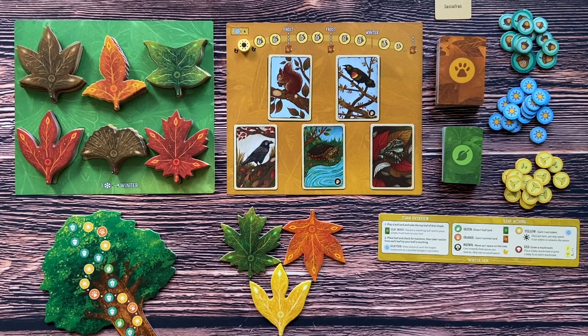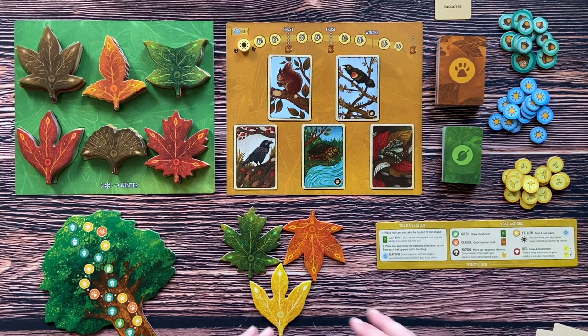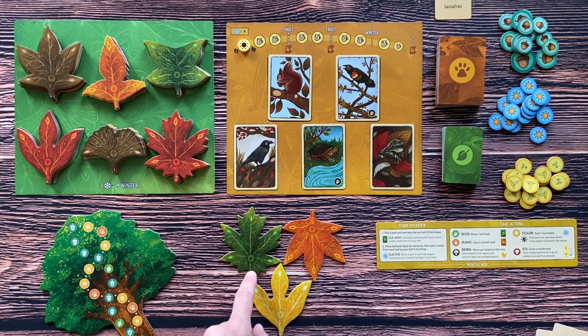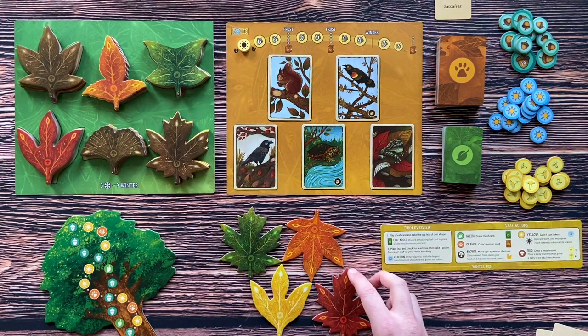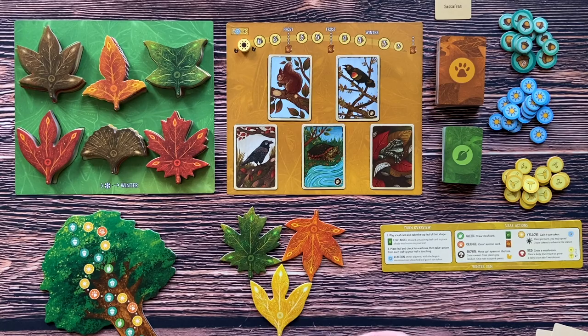After you place a leaf, if you had a second card with the same leaf in your hand, you could also discard it to place a baby mushroom on the new leaf you added. After you place a leaf, you will perform actions. The actions you can perform depend on the tips that are connected with this new leaf. The color of the new leaf doesn't matter, but it matters to which color tips you connected it. So if I put it like this, I have green, green, orange, and orange — so I will perform four actions: two orange and two green. If there were another leaf like this, I would also perform one red action. The more tips of your new leaf connect with leaves already on the table, the more actions you will be able to perform.